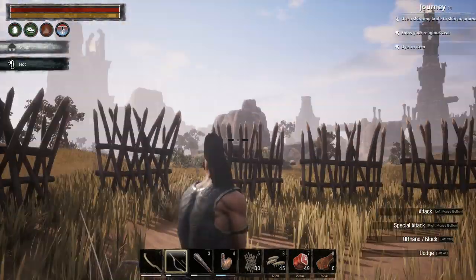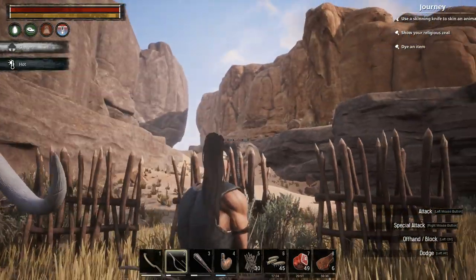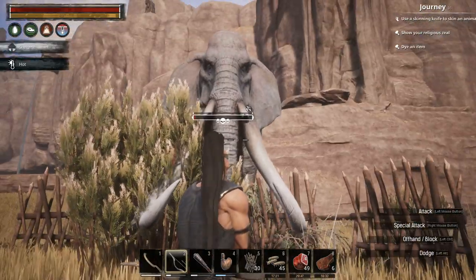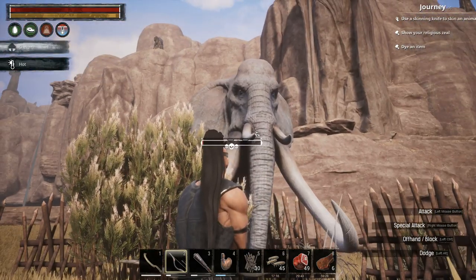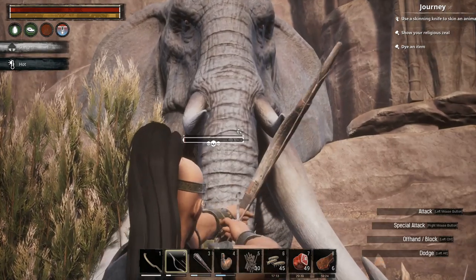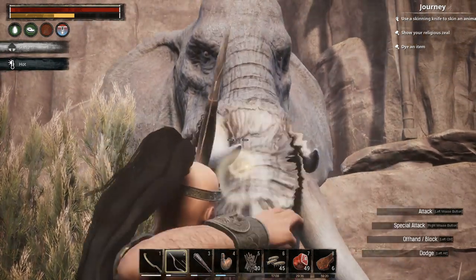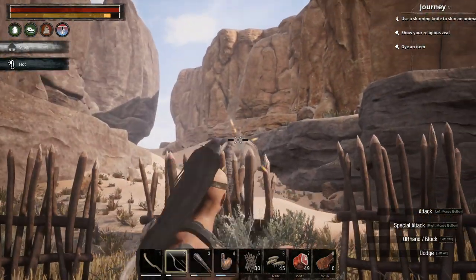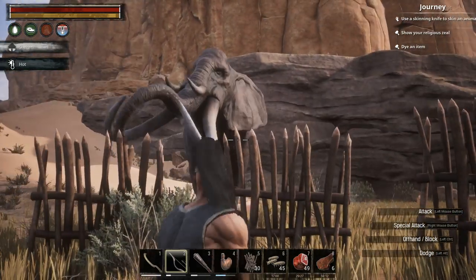A tiger also tried to get in but couldn't manage because the tiger's hitbox is just slightly wider than the player character. I want to deal with the nearby elephant because he's going to cause problems — this one is nearly dead anyway. There we go, perfect. Once you've taken him down, use whatever tool you wish to harvest him and you will get a skeleton key.